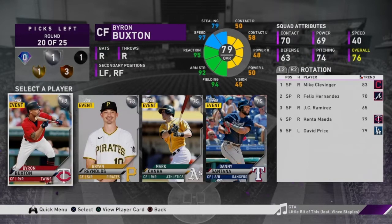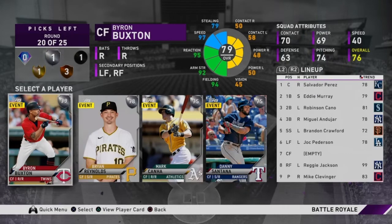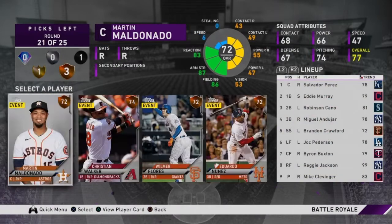I skipped through two rounds — I thought I was recording but wasn't — but we drafted David Price to round out the starting rotation. We need at least three pitchers because we drafted two bronze pitchers, and our pitchers will run out of stamina so you need at least three, which is why I suggested three. I also drafted Brian Workman, a 76 overall, to add to the bullpen. Now I see Byron Buxton — he has diamond defense and 97 speed, making him a great leadoff hitter.